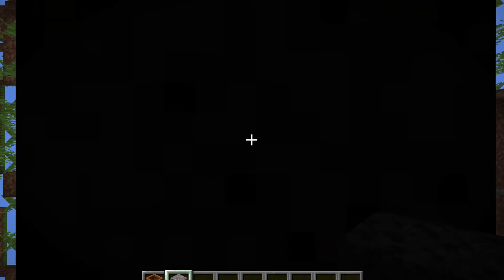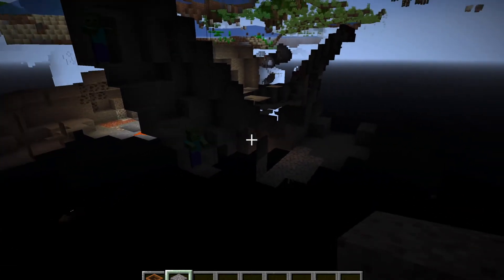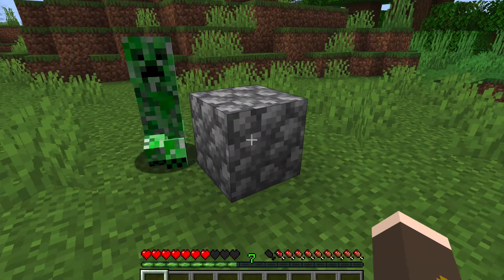Tip five: place a composter down, get in it, and if you put a piece of gravel above your head you can see everything — mobs, caves. This also works with a piston if you don't want to use redstone; this way is much easier.